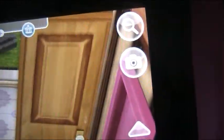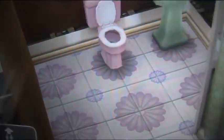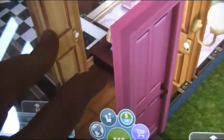By the way, the door is pink. If you go through this door here, you come into this bathroom. It has a green sink, pink toilet, pink and blue and purple flower floor, and a normal shower. Then you go back in here.